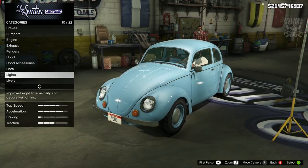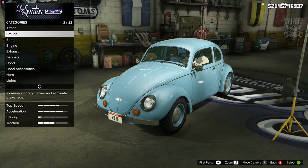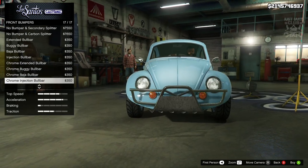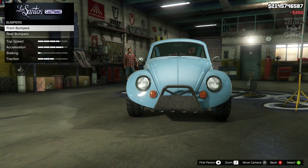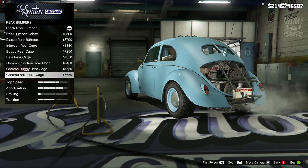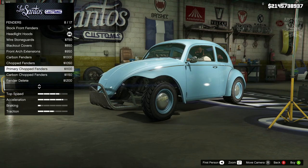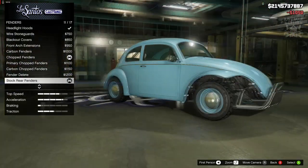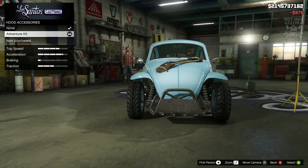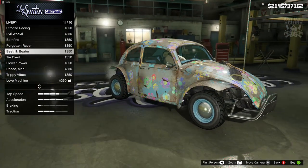Let's actually make this look a little bit different for the review build. We're going to go back to the front bumper and pick the beige bull bar, then for the rear bumper we'll get the matching one. For the fenders we're going to get the chopped fenders in primary color and also chopped at the rear. Then we're going to add the hood accessory adventure kit.